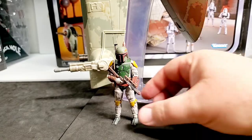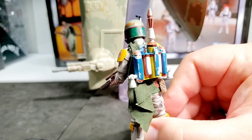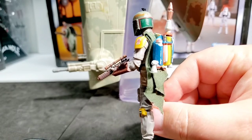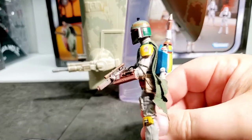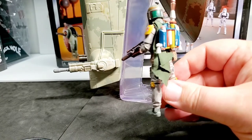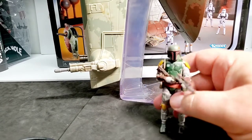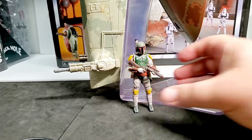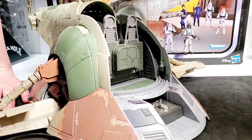What an awesome Vintage Collection figure — just look at the detailing. The paint apps and articulation are incredible. On the back he has a soft goods cape, which is amazing — the new Deluxe Black Series figure doesn't have a soft goods cape, yet the Vintage Collection one does. The Hasbro Vintage Collection Star Wars team has been knocking it out of the park this year, while the Black Series team, despite some good figures, not so much. At the price they're asking for these, Boba Fett honestly should be packed in with the ship, but sadly he's not.